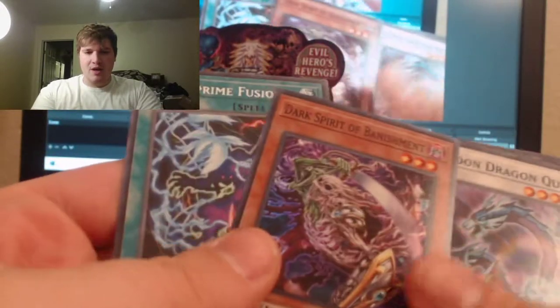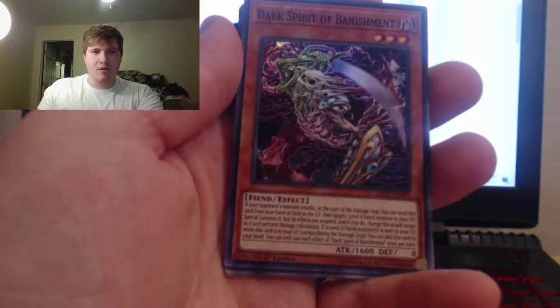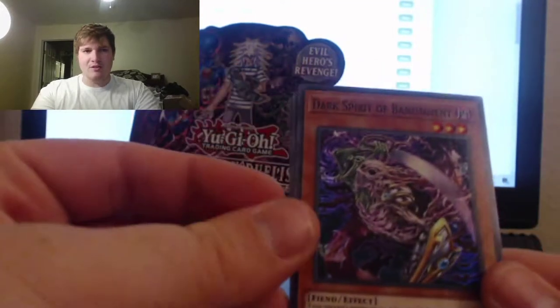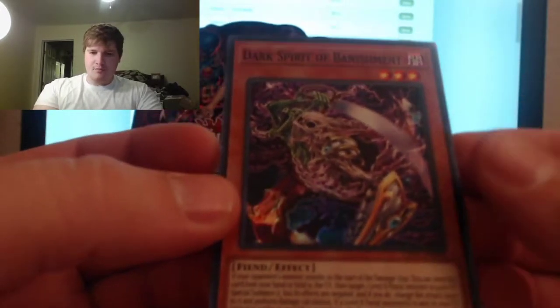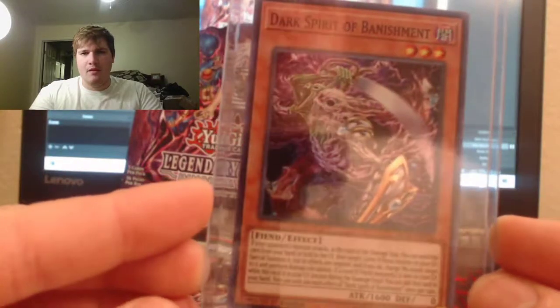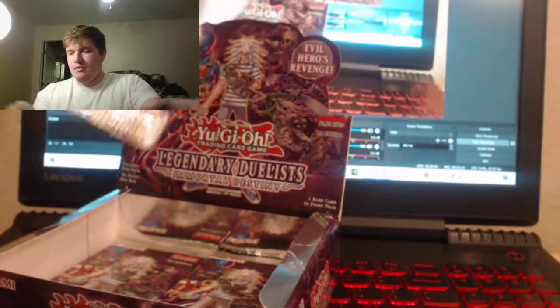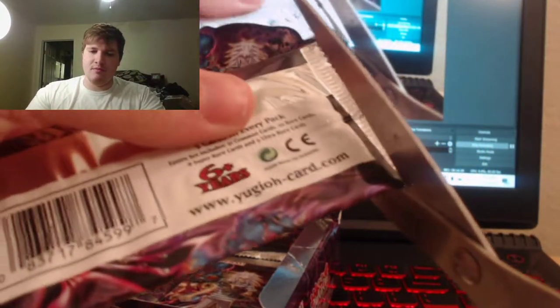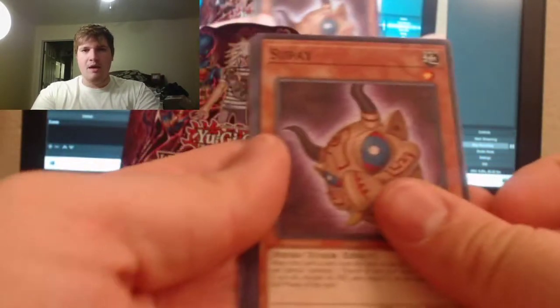Dark Spirit of Banishment — look at that thing, dude! That's freaking sweet — that thing is freaking cool looking. It's a super rare. That thing looks mean, I like that. That's one of the cooler cards. Was it even in the anime? I cannot remember unless it showed up in a later episode. I don't remember him in Yu-Gi-Oh. Unless it was in Battle City where he was battling on top of that air balloon — maybe that's where he came from.